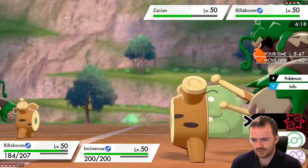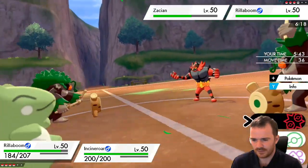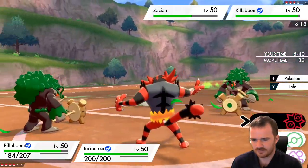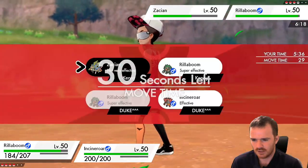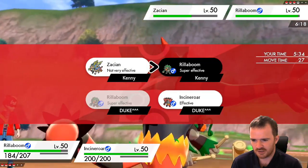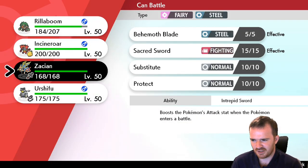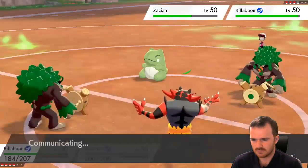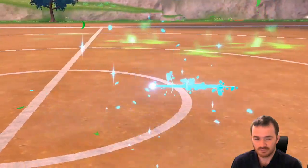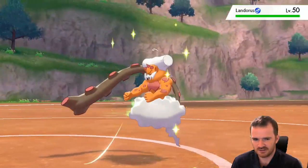If I U-turn the Rillaboom and switch out Incineroar for my own Zacian... They're withdrawing their own Rillaboom — okay, that's fine — to bring out Landorus. There we go. So I knew that was there. Zacian coming in.